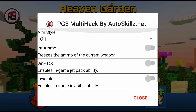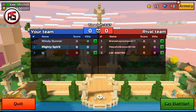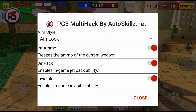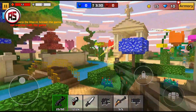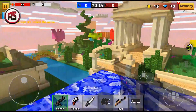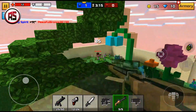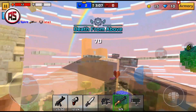It's updated, and I looked at it - I don't think anything drastically different happened besides the silent aim, which is basically the same as aim lock. But here are the things you can do: free shopping, invisible, jetpack, infinite ammo, and aim lock. In the old mod menu update, your camera angle would act extremely weird, but now they finally fixed that and your screen doesn't act crazy anymore.